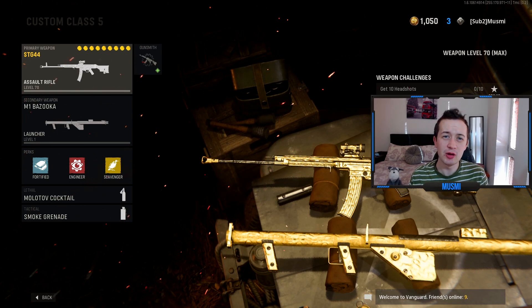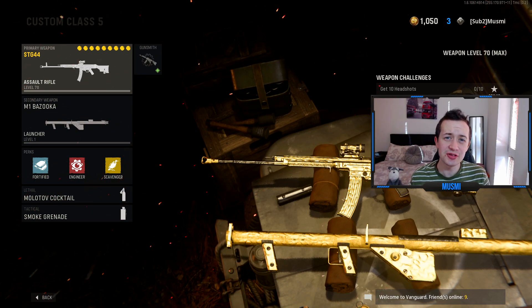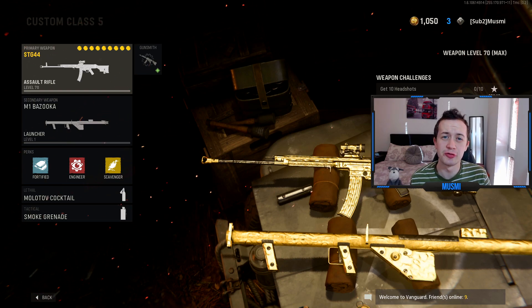And then finally in the primary you want to be running a weapon that you can use to shoot at spy planes. This is only really necessary for the Panzerfaust launcher as that doesn't one-shot UAVs, so you do need to soften them up a bit with your primary.